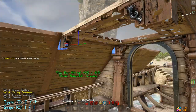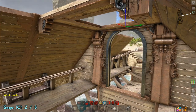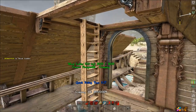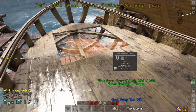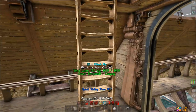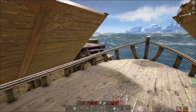Grab a ceiling piece and transform that to the doorway. Then take a ladder and hit Q a couple times to get it to snap like that. Now you can continue to put the rest of your floor on. The reason we do that is because if you put the floor on first, the ladder will give you a collision error — so just do it that way.